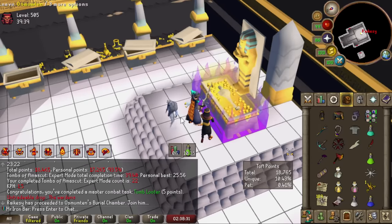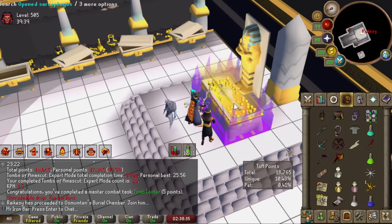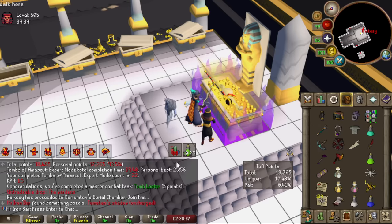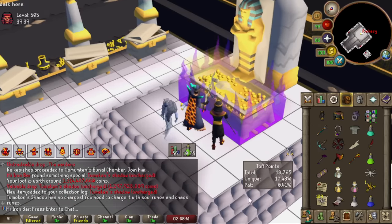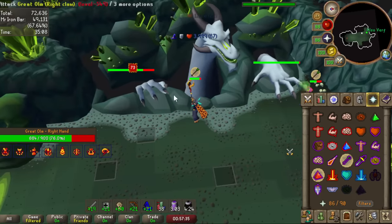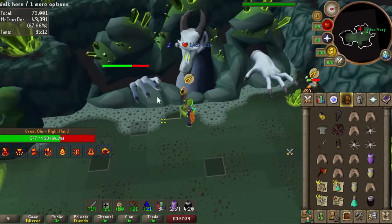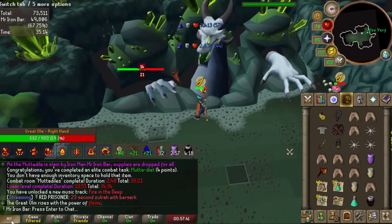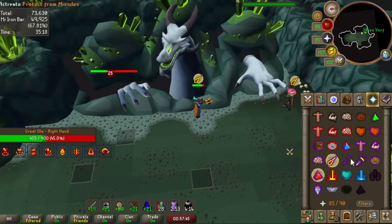Every episode is getting crazier and crazier. Last episode we finally got the two McKinn's Shadow, giving us the best weapon for our magic build - also just the best magic weapon period. We no longer miss as the Shadow's innate 3x accuracy multiplier and our magic relic accuracy boost basically means we ignore practically any boss or monster's defense.